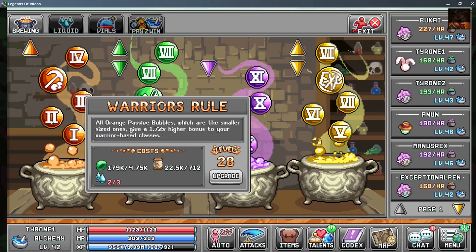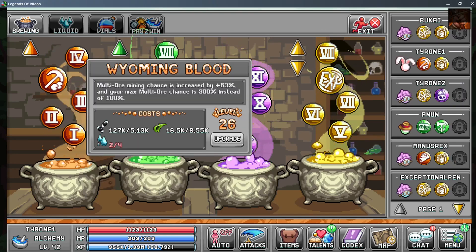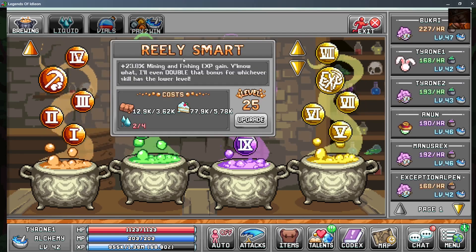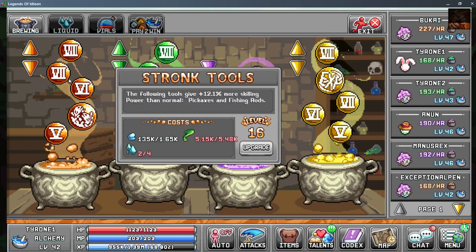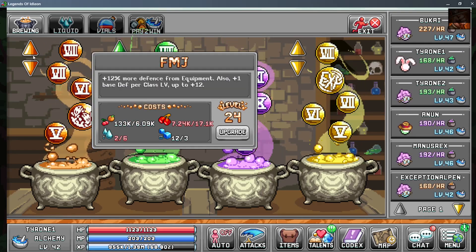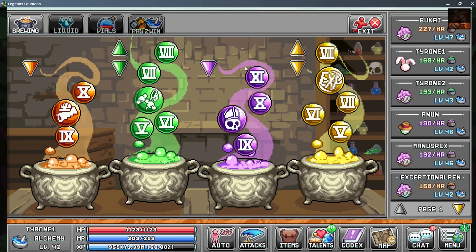I was saving up to get 10 million logs, but it is what it is. The warrior's rule multiplies all of the orange cauldron by whatever the level is. Wyoming blood is absolutely needed to mine some of the higher end ores — you cannot neglect it. Investing into really smart helps you gain more levels faster. Strong tools are also an important investment since you get more skilling power — absolutely necessary to hit some of the higher ores. I haven't yet explored too deep into the orange cauldron, but there's likely more further up the line.